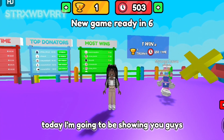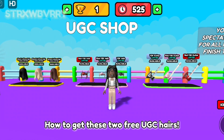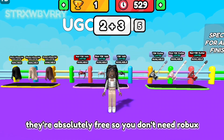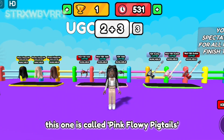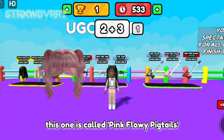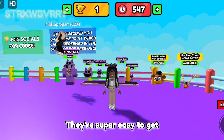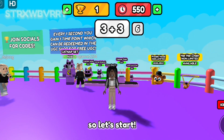Hello everyone! Today I'm going to be showing you guys how to get these two free UGC hairs. They're absolutely free so you don't need Robux. This one is called Pink Flowy Pigtails and this one is Purple Flowy Pigtails. They're super easy to get, so let's start!